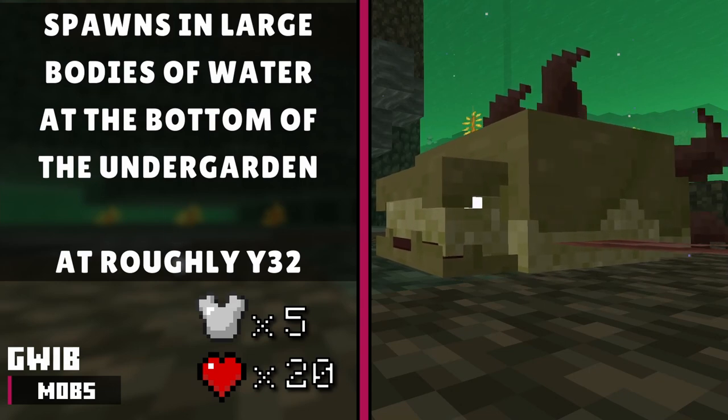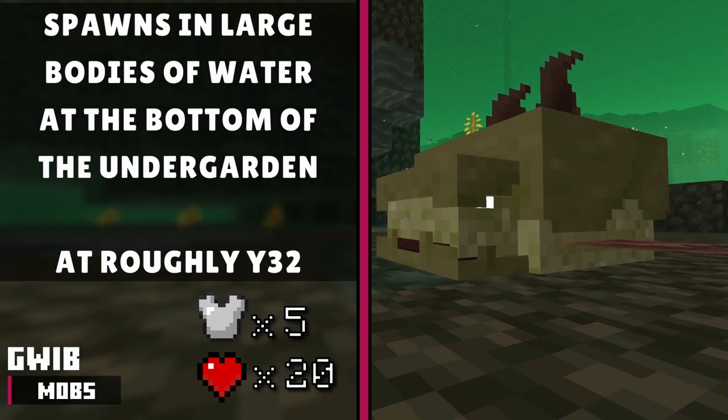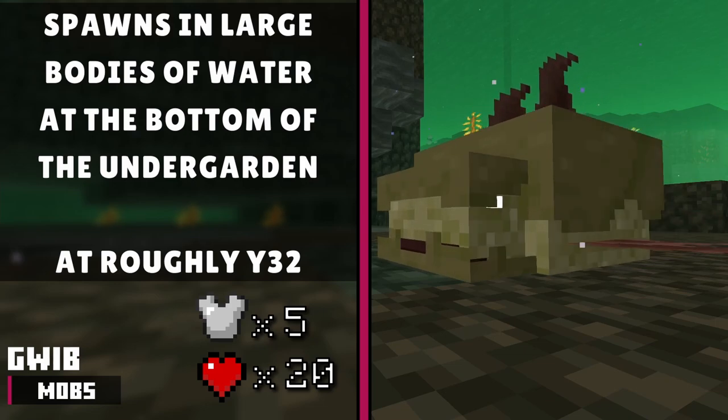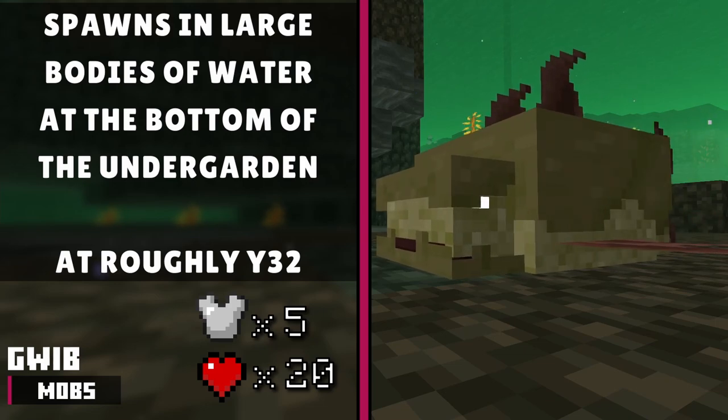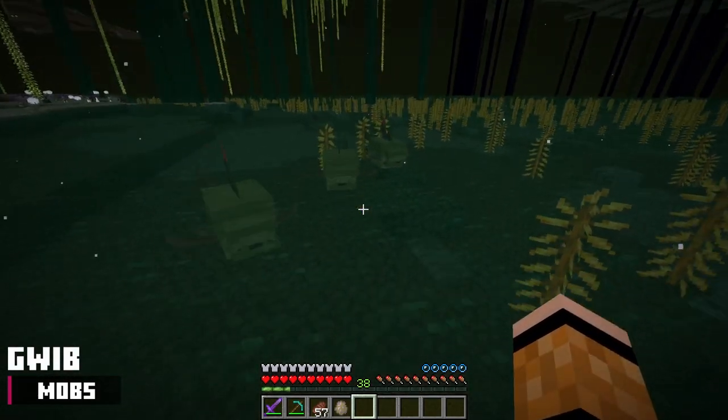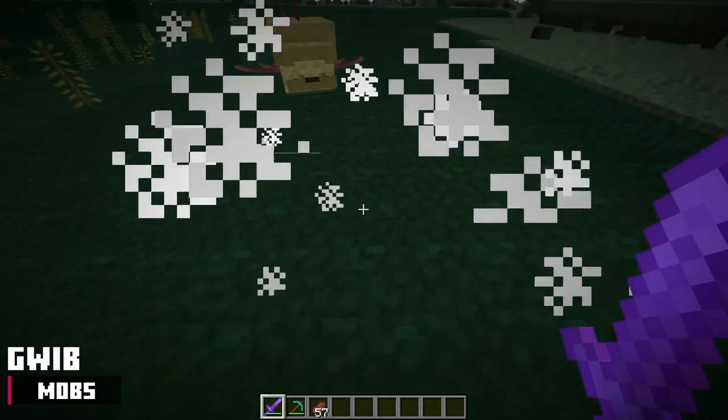The last aggressive mob is the guib. This creature spawns in large bodies of water at the bottom of the Undergarden, similar to the gwibbling. It has 20 health points and 5 armor points. It swims slowly, attacks the player, and attacks gwiblings. The guib currently drops nothing.